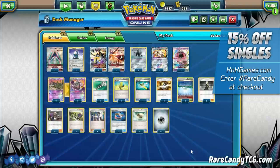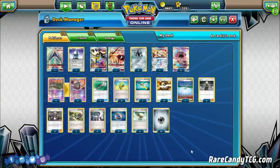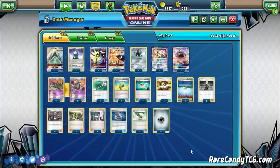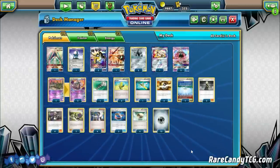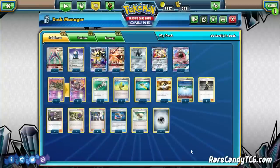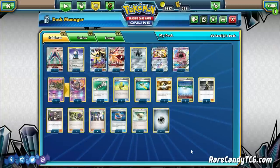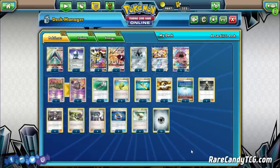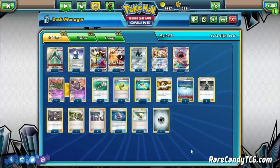Basically it centers around Duskmane Necrozma GX plus some other metal attackers, foregoing Magnezone entirely and setting up through more consistent means, and of course we have Garboater as well. I don't know if you guys saw my recent Collinsville Regionals report, but one of the decks I was heavily considering was a Turbo Metal deck similar to this with Max Elixirs and Registeel. I ended up not playing it, but a buddy of mine at the tournament was playing something like this with Garboater — I thought that was really cool. On day two I played the League Challenge at Regionals and went 5-1, so I figured I'd show it off here on the channel.